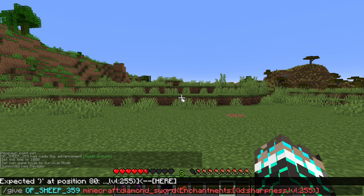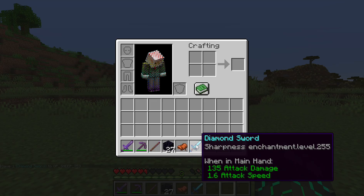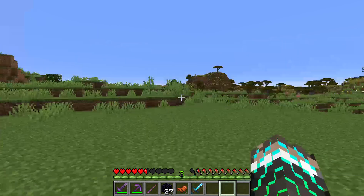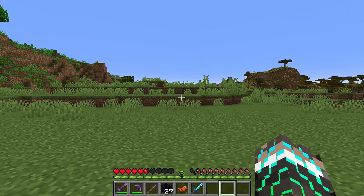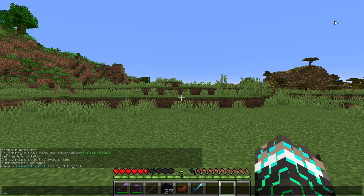Then close with curly bracket square bracket curly bracket and hit enter — you should have your sword. I'll bring up the command so you can pause and copy it down. You can replace the diamond sword and the enchantment with anything you want. That's pretty much it for this video — I hope you found this tutorial helpful and I'll see you in the next one.